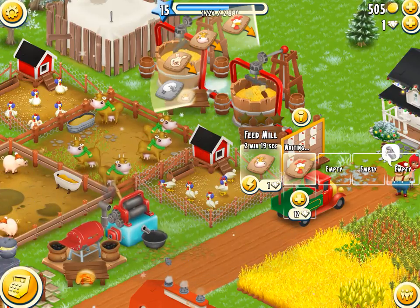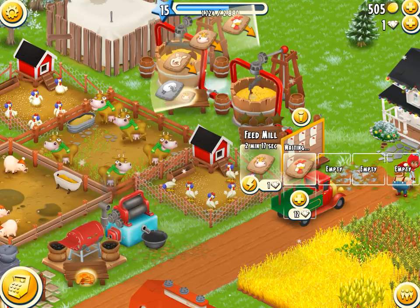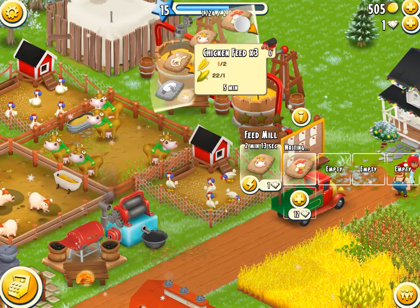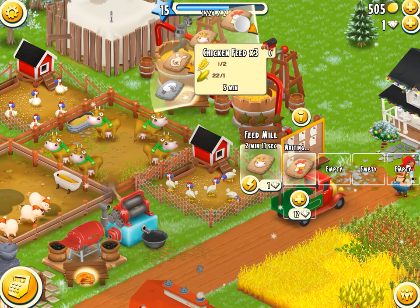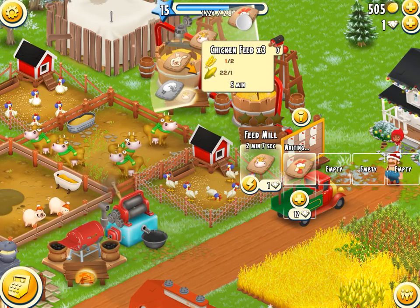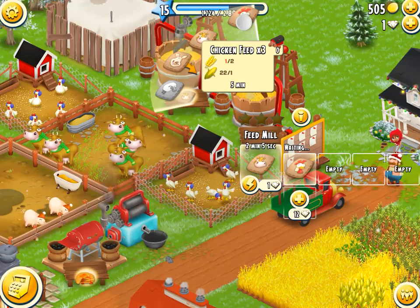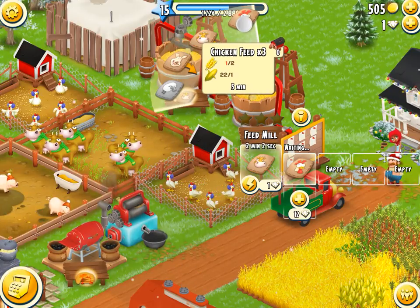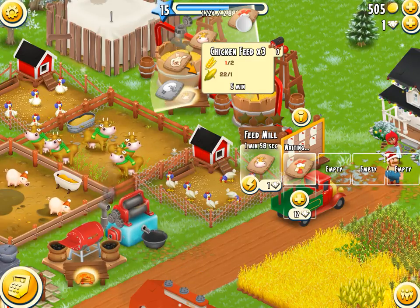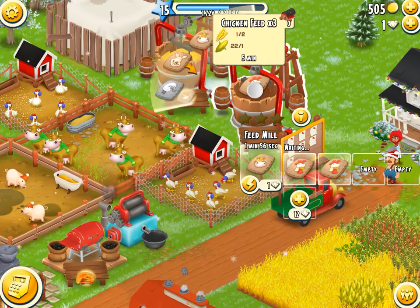To do that, I select the chicken feeder bag here. If I drag this into the mill, it will generate at least three bags of chicken feed. However, I'm a little low on one of the crops — let me try doing it.